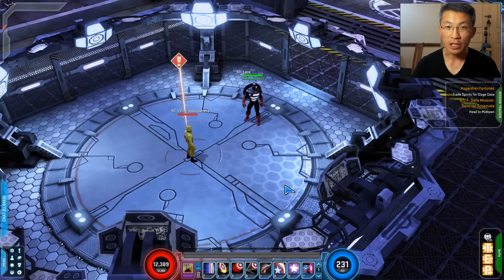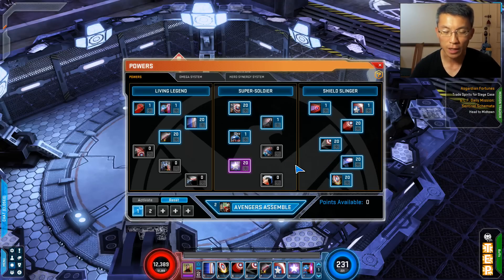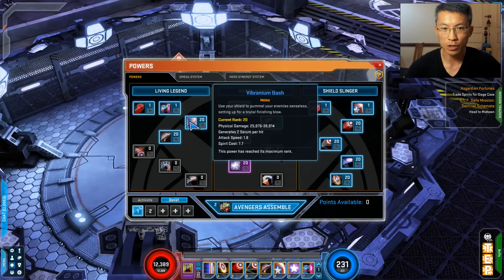Welcome back — I hope you enjoyed the in-game footage on how Captain America plays. If you enjoyed what you've seen, stick around for his build, gear options, rotation, and omega system. The first thing I want to talk about is his build. Like my recent videos, I started looking into the raw numbers behind the hero's design using rank 20 powers without gear, without synergy, and without omega — just to see how each power is designed. I'm using vibranium bash as the main single spender.